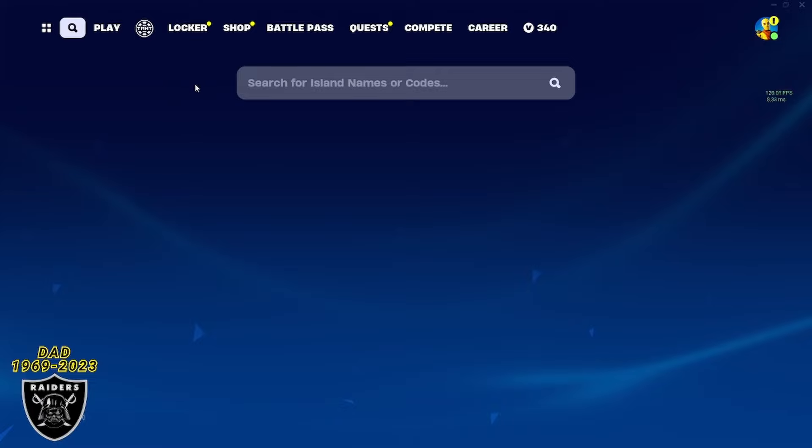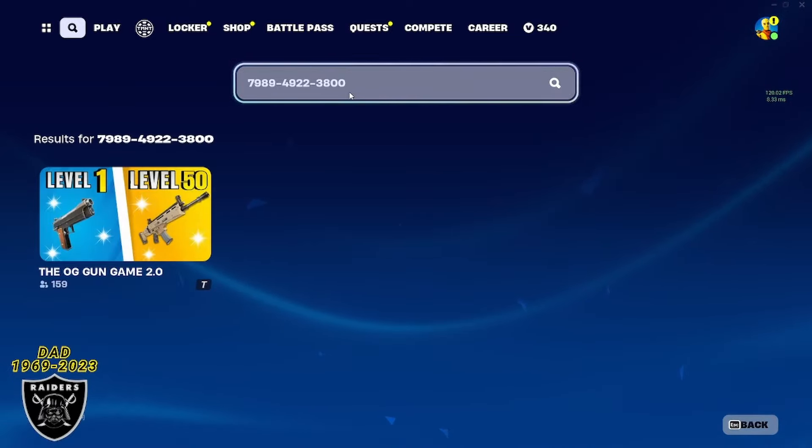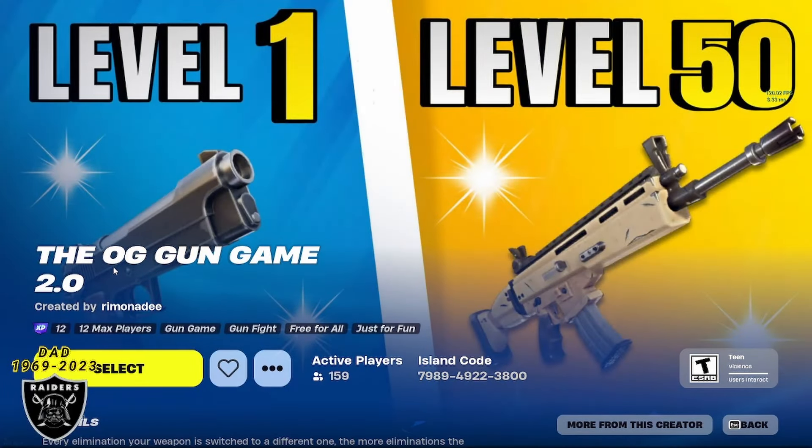To get started today, open your game library and paste in the code 798949223800. Type that in just like I did and you should see the OG gun game map, which we jump in pretty often. It was updated with the new XP location so we're going to be jumping right in.